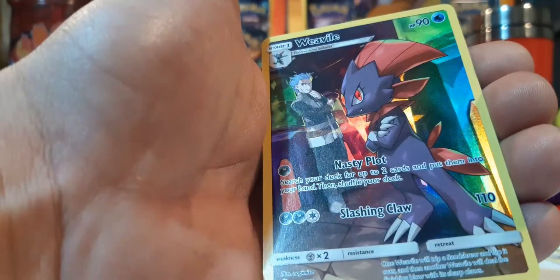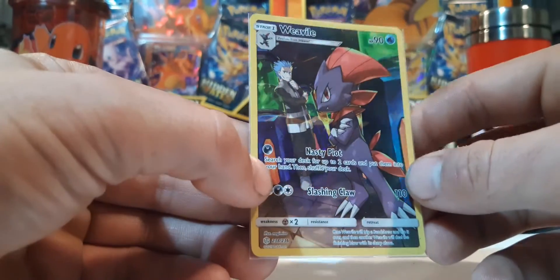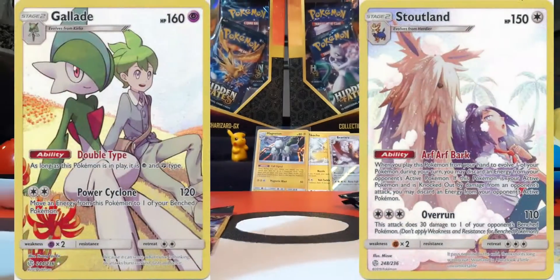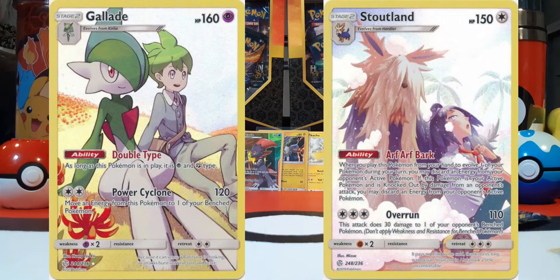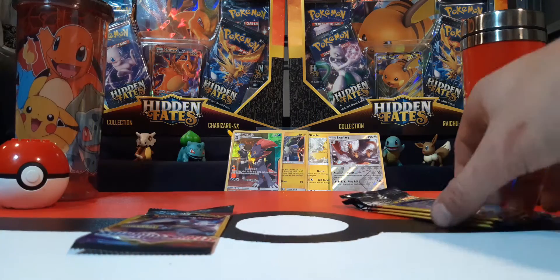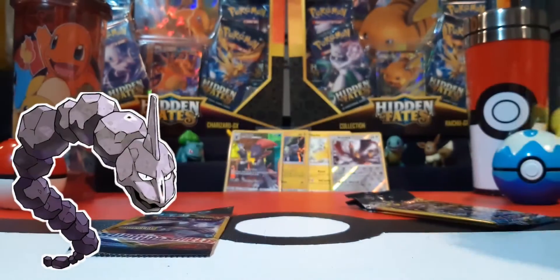Full art Weedle and trainer — very nice! I'm looking for two specific secret rares for this set, Cosmic Eclipse, that I don't have. I'm starting to get duplicates, so I think that's Weedle number two or three for me, but hey it's a hit in a dollar pack. And we got a reverse holo — I like Onix, he's one of my faves.